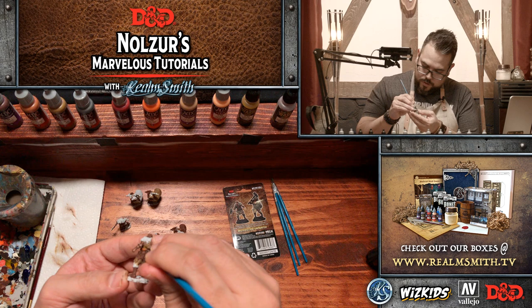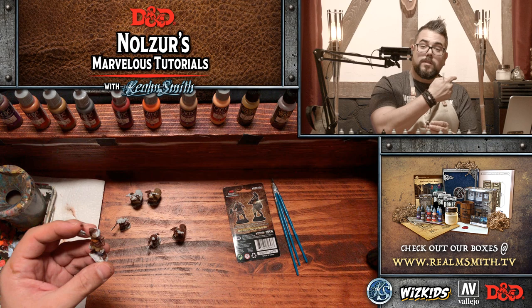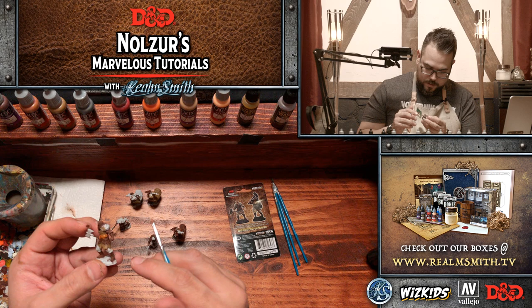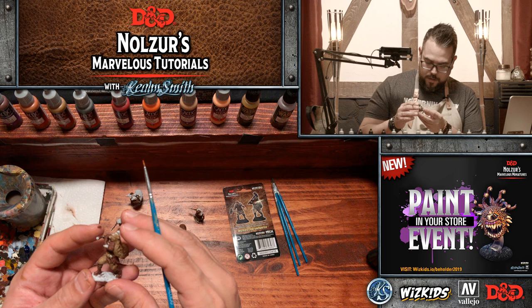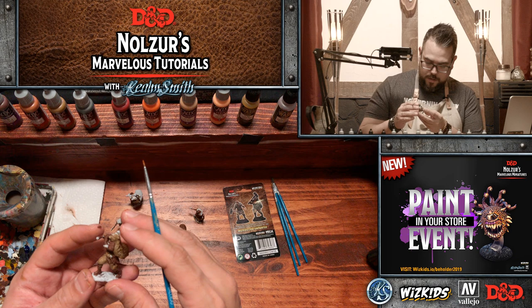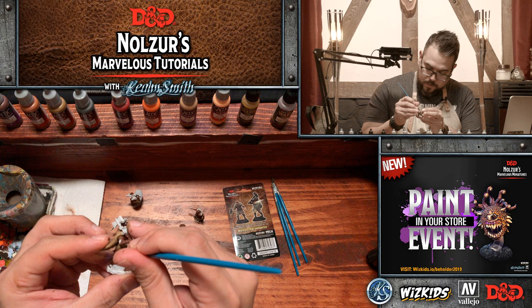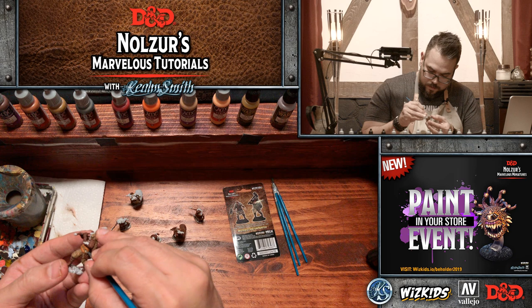For those of you that have just tuned in, make sure you follow D&D on their Twitch channel as well as RealmSmith on our Twitch — if you follow RealmSmith this little potion bottle will glow purple. Also a reminder to check out our Instagram because we post a lot of pictures from the minis we paint there. That's at realmsmith.tv, as well as on Twitter and Facebook — on Twitch and YouTube we are just RealmSmith.